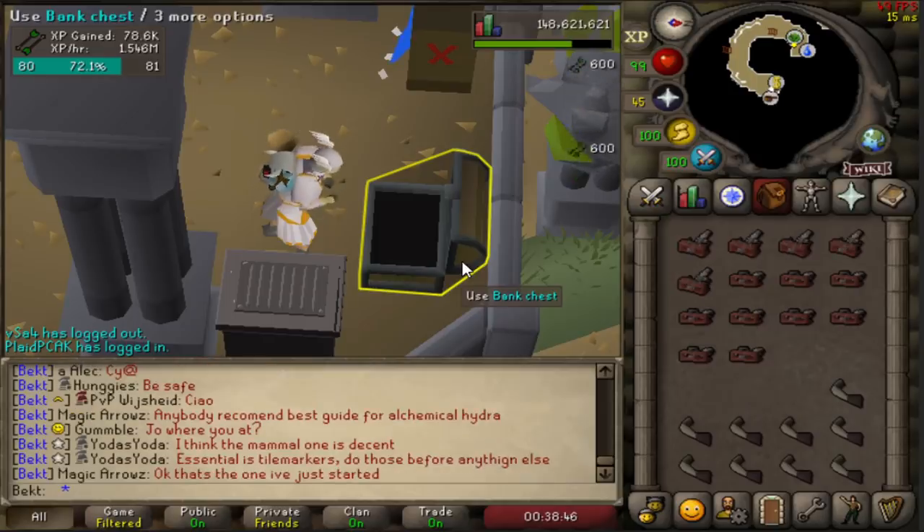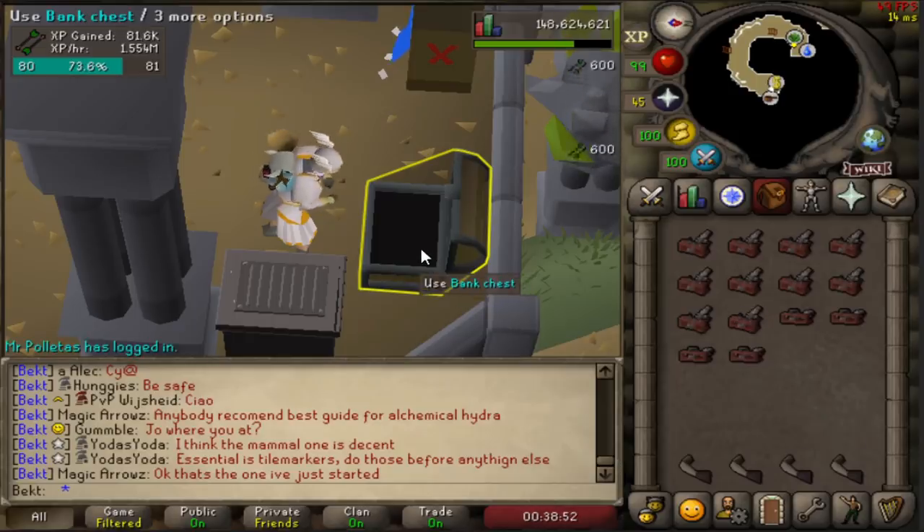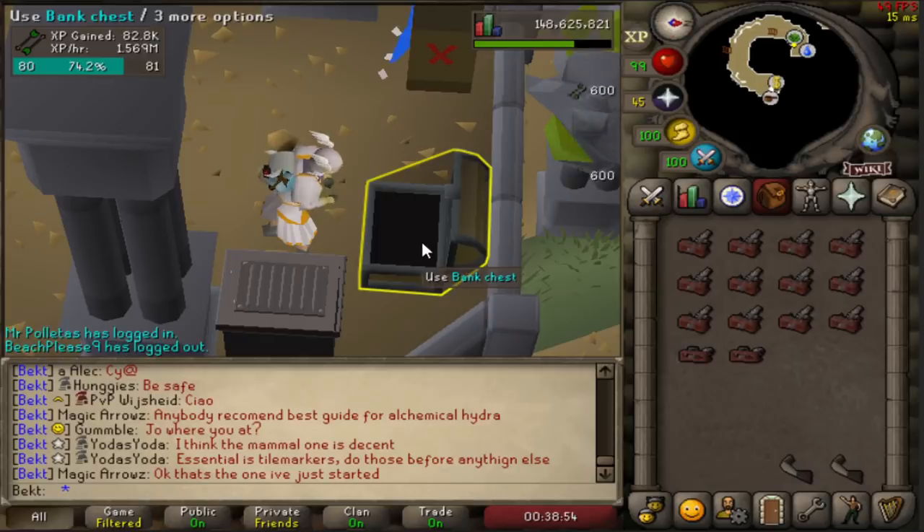But when you see the profit you'll just think this is crazy. If you want to train fletching, buy these for a couple of days and then train - you just get a massive chunk of XP in a very short space of time, and a load of profit.